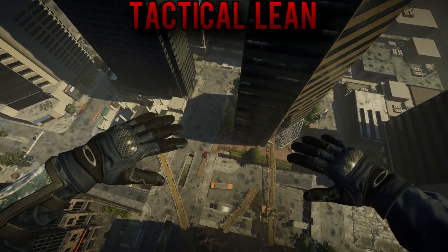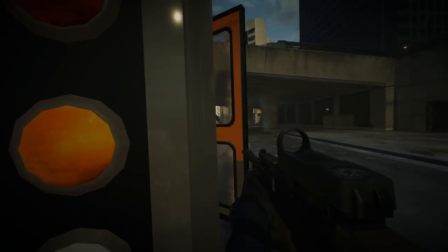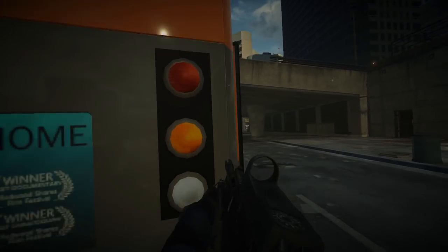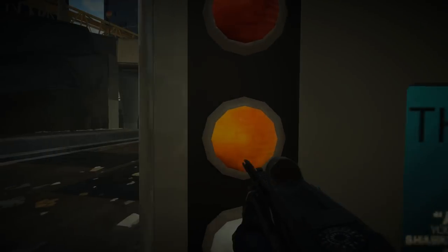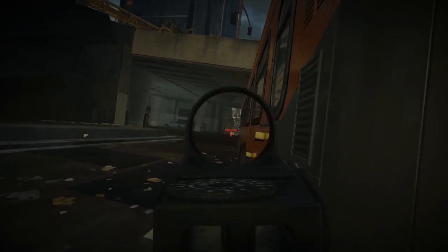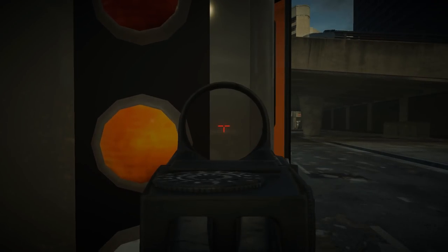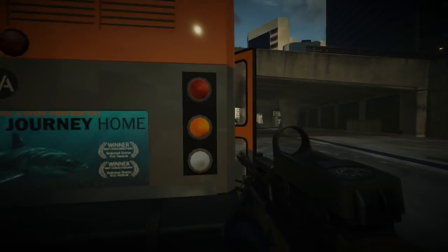Tactical Lean is a leftover from Battlefield 4 — if you get close enough to the edge of a wall, your soldier will lean around the corner rather than simply peek it. If this feature worked consistently it would be pretty awesome. However, it rarely does, and how or when it works is never communicated to the player. It appears to have been stuck into Hardline from Battlefield 4 without improvement. Plenty of players turn it off on purpose because it's so unreliable. I don't think the game would suffer at all if it were deleted, but if we're keeping it, it needs to work consistently.